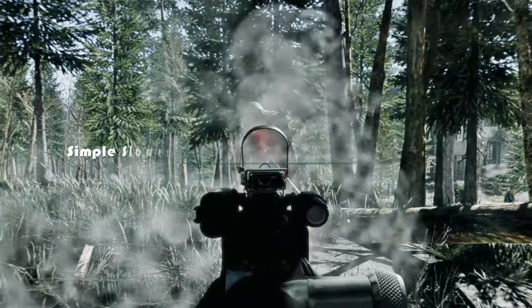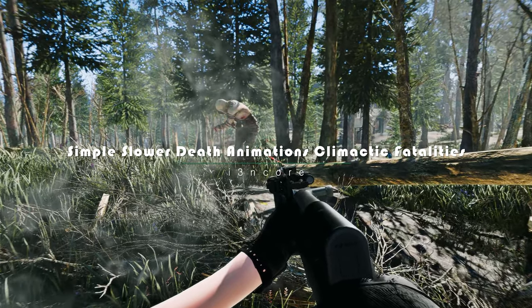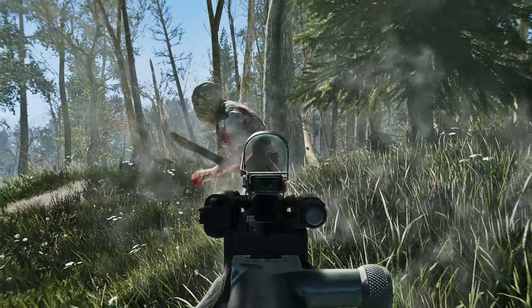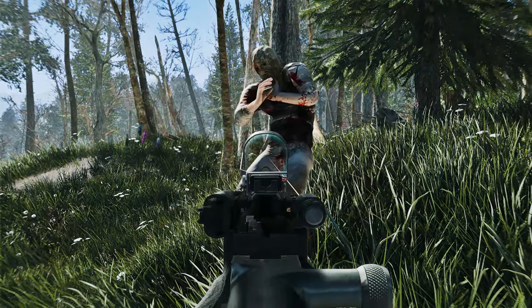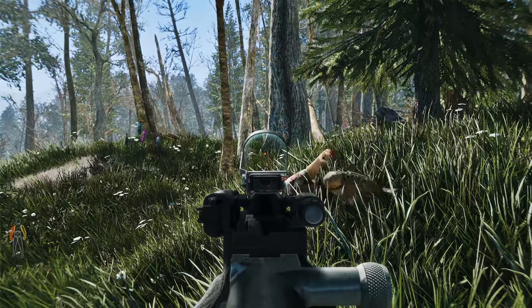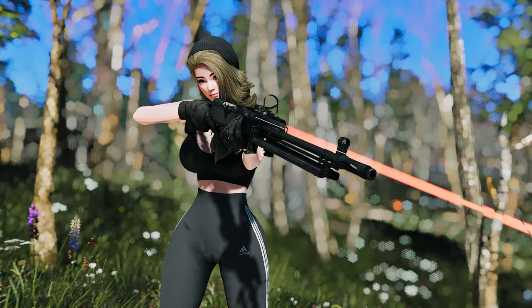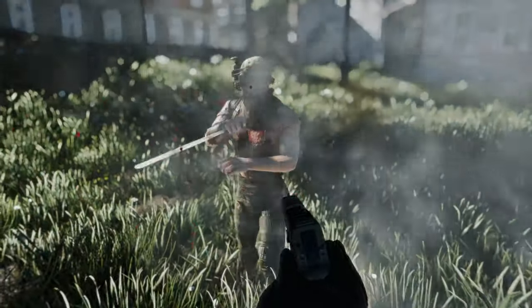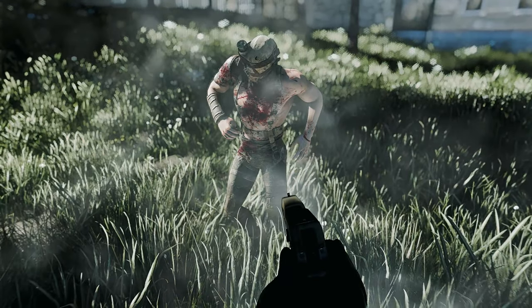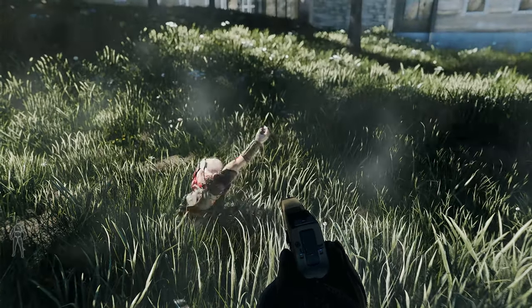Next, we're delving into the Simple Slower Death Animations Climactic Fatalities mod. This mod is compatible with a wide range of other mods, such as Fallout New Vegas Kill Cam and Simple Attack Reactions. It adds a new layer of excitement and immersion to Fallout 4 by slowing down the animation playback speed of most death animations for humanoids, allowing each fatal encounter to unfold in a more dramatic and intense manner, emphasizing the gravity of the moment.